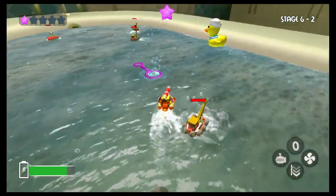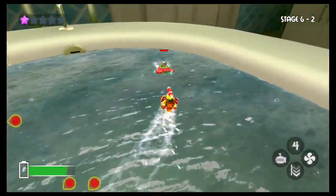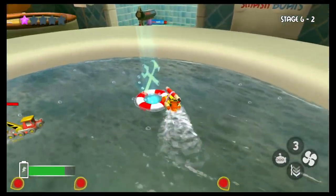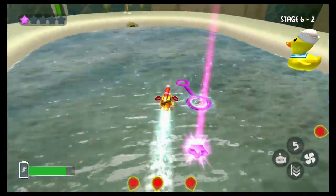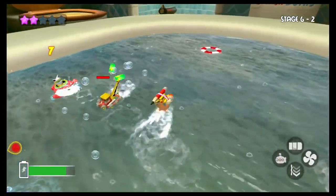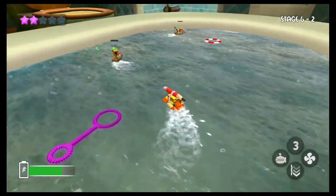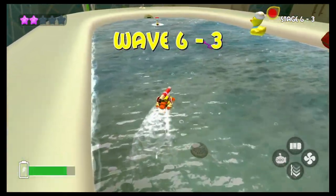Wave six two — wow, he hit me in midair! Get that dude, yes. Smashed him — stunned him but didn't take him out. Get him — oh no that was bad. He smashed me right as I got the life preserver. Get out of here — we got the star, it's like a magnet to us. Get him, thank you. Who's next? Ow, that guy's coming in — get him! One more dude, two more dudes — these guys should be easy. Wave six three.